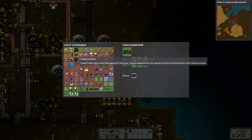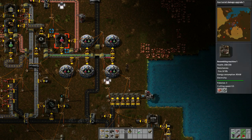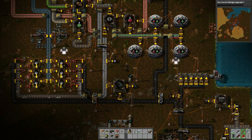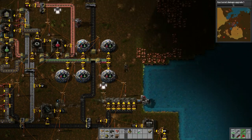Gates are researched — now let's do the combat robotics, because I want to make some of these defender capsules to use against the aliens as well. Gun turret damage upgrade — let's increase this in case there's an attack, and that will continue. I might have to make more of these. We'll see how long it takes to research stuff.